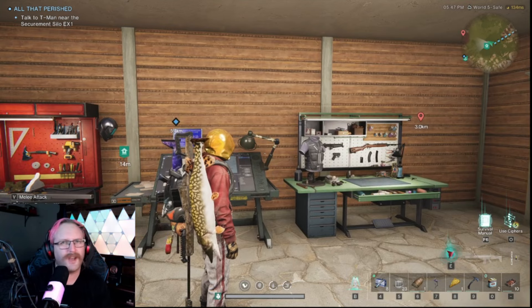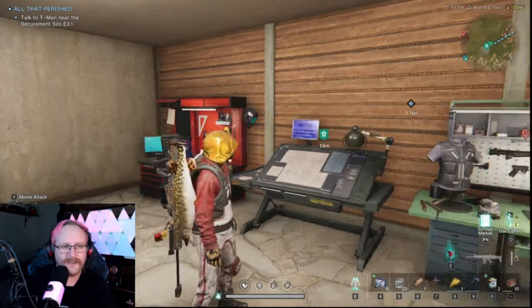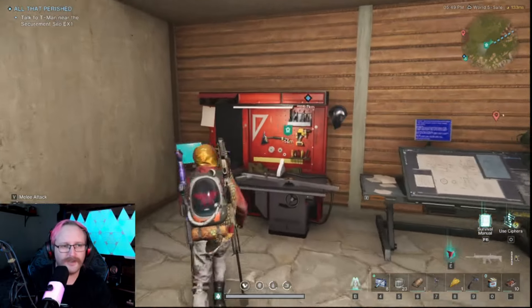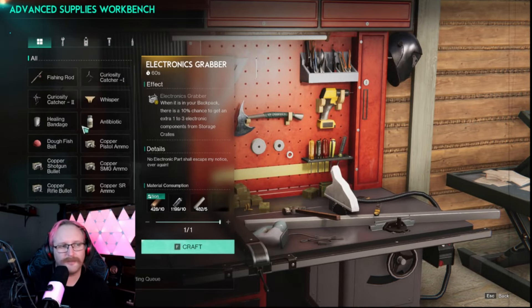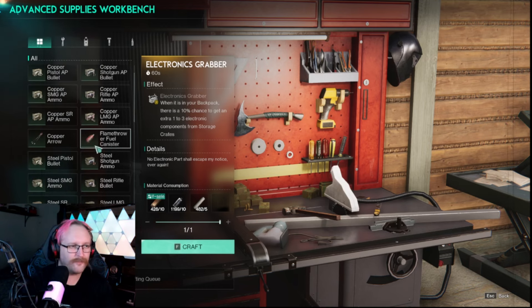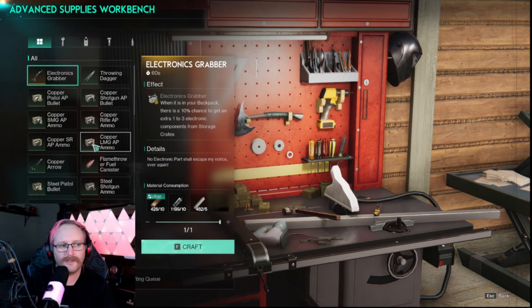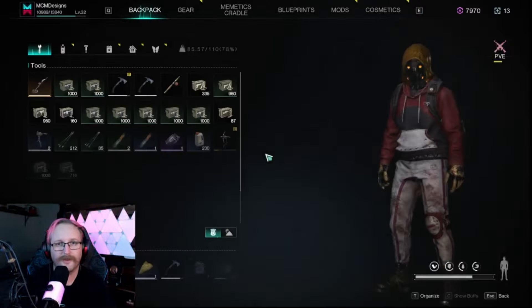So here is a quick video on how to set up your gear — your weapons and your actual gear inside Once Human. As you can see in these little workbenches here, there are tons of different types of ammo and you're going to craft it as you play the game. I'm currently running steel ammo on all my stuff; I haven't upgraded all of my ammo or unlocked it in the memetics tree yet, but I'll get there.